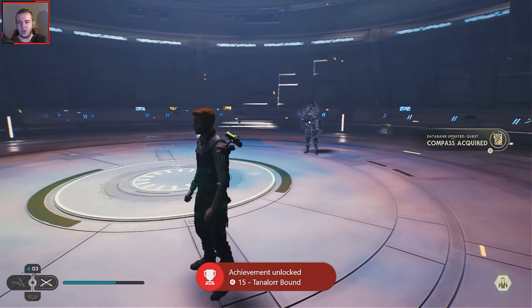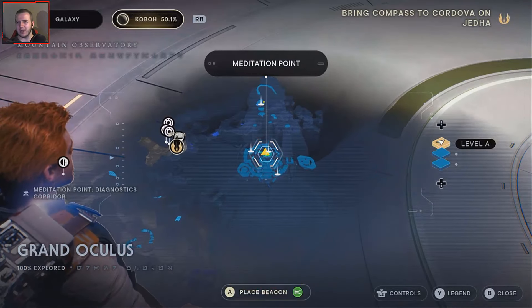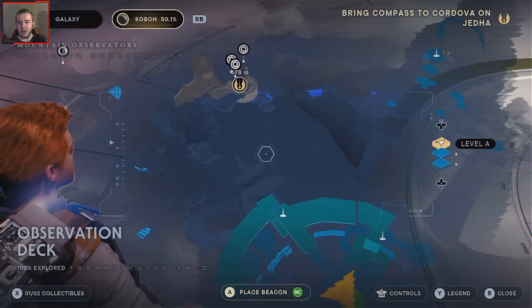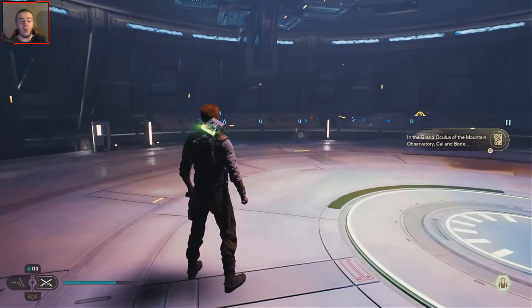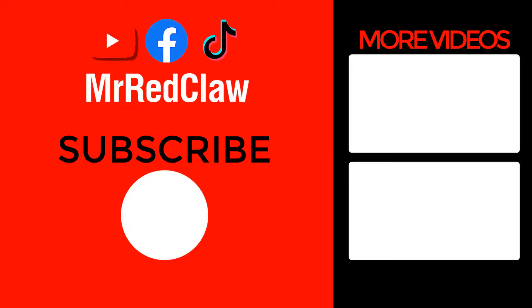Okay, so that is Dagan defeated! The next mission is to bring the compass back to Cordova on Jedha, so we have to get back all the way to the ship. I hope there's a bird I can take from here all the way down there, because I am definitely not going back through all of that. But all of that to come in the next episode. For now, if you guys enjoyed, like, share, subscribe. See you guys next time! Bye-bye.